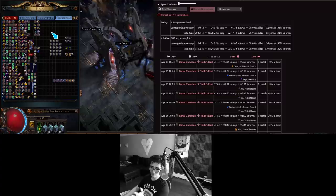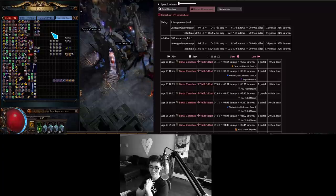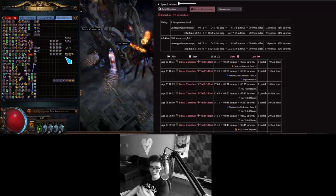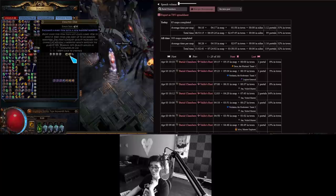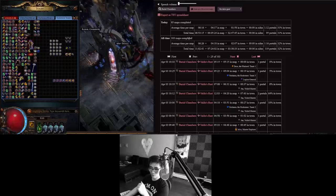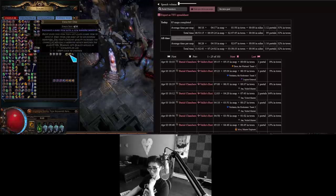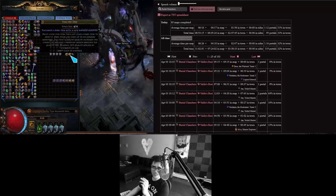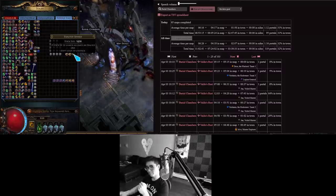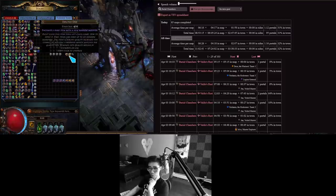So the data from last stream — this was all one continuous stream, you can watch the previous VOD if you want to see where all the shenanigans happened. But I'll just go over the data so you don't have to watch a 12-hour VOD. In pure exalts, we dropped 13 pure exalts. I ran 101 Barrow Chambers — here's the map watch data, 103 maps completed. There are 14 shown here because the shards combined, so 13 pure exalt drops from monsters and about one and a half exalt drops from shards from harbingers and things like that. Pretty good right there.